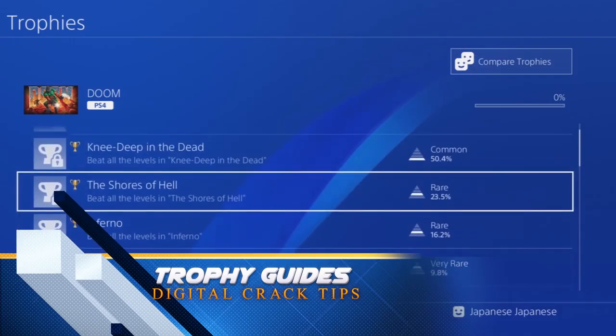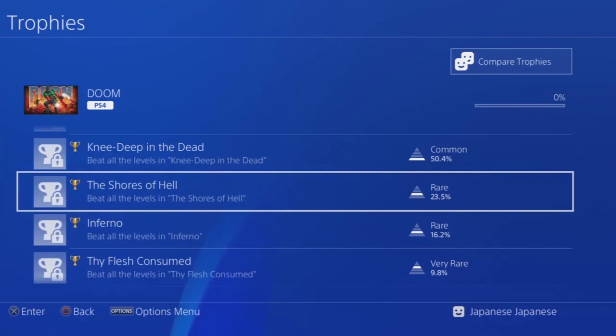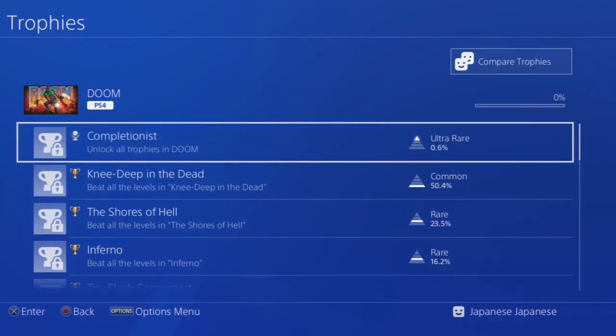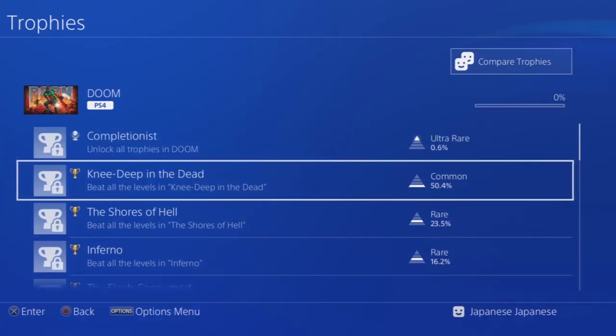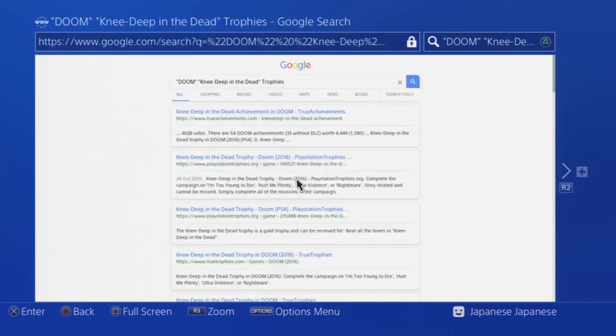Sony is a dealer that cares though, and has included a feature that is easy to miss but is actually really useful. So when you're looking at a trophy and you really could do with some help on how to earn it, press the options button and you'll see an option to search the internet. What this will do is quickly Google search that trophy, and you'll be whisked away to an online guide selection where you can find just how you're supposed to earn said trophy.